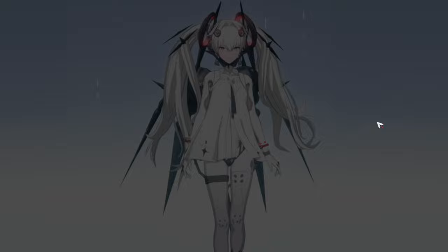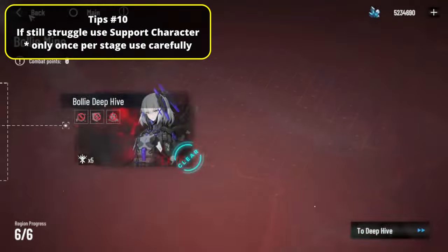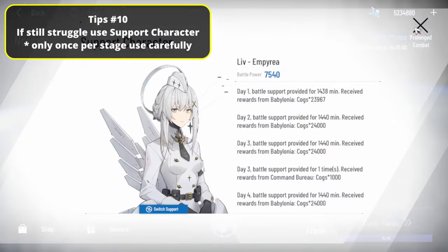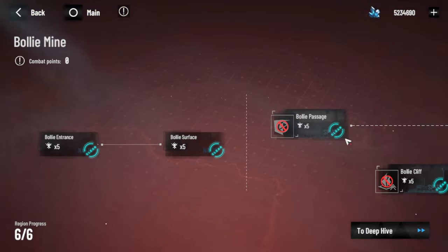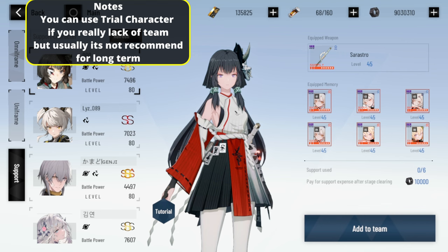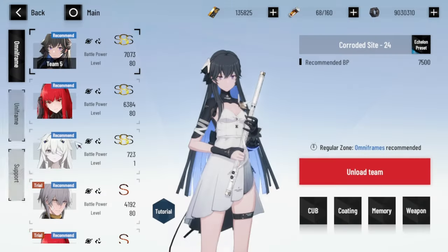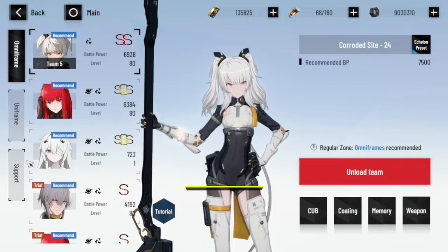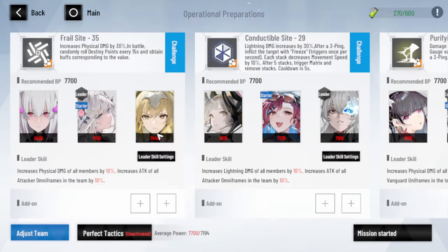There's one more solution if you still can't clear: use the support character. Support characters are your guild members' characters that they put up for others to use. If you haven't added one, you can add a support member. For example, I help my guild with Lift Empyria SSS. So if you need, say, Selena for your dark team, just add that guild member's Selena to your team. Take note: it only works once per stage. Also, the support character only works until Bolly Mine — in Cloud Island you can't ask for friends' help anymore.